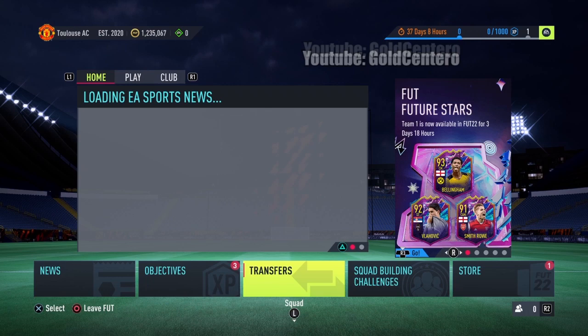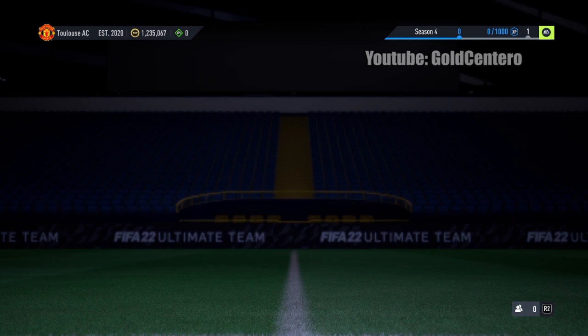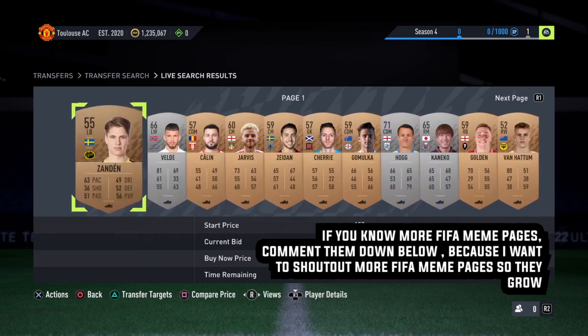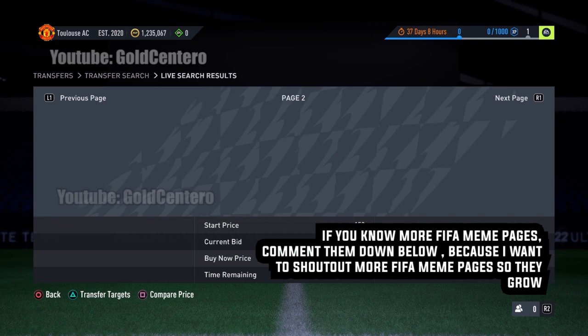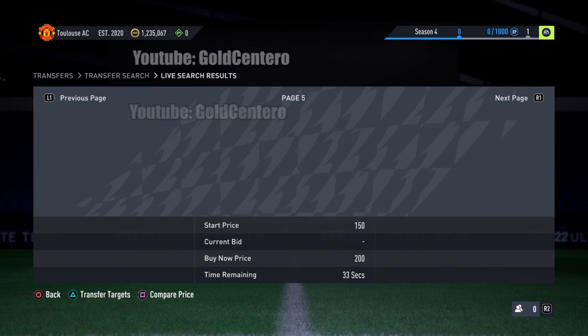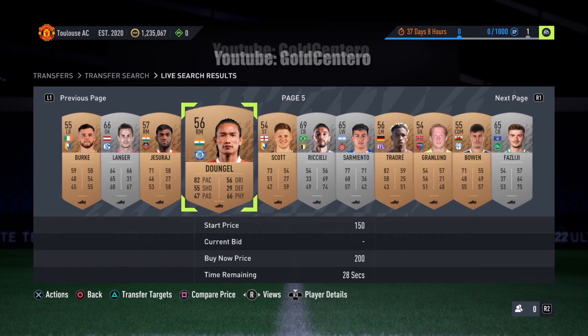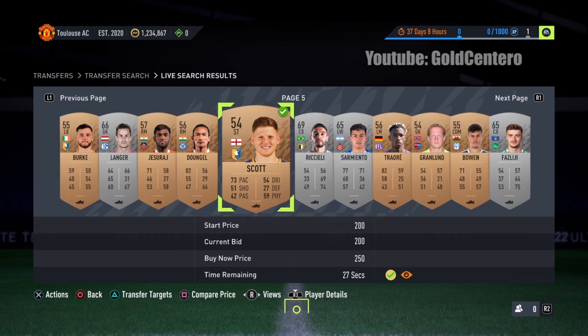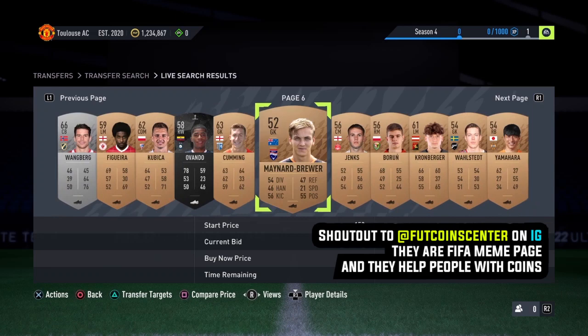The first thing you have to do is go to Transfers, then go to Transfer Market. First, clean everything — clear the search — and search any random card on the market. Go ahead to page five, select any random card you see, and place a bid on any random card. I'm going to place a bid on this guy because he doesn't have eyebrows. The second thing is go to page six and add any random card to Transfer Targets — I'll add this guy because he seems like a nice guy.